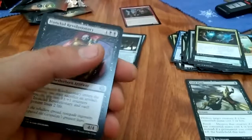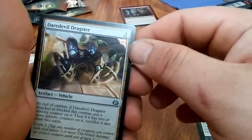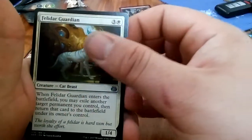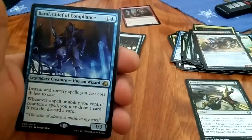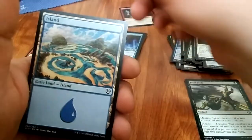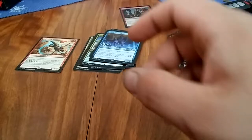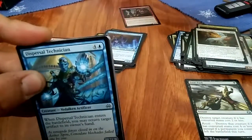I've only pulled one foil so far. Ironclad Revolutionary, Daredevil Dragster, Guardian Felidar, and a Chief of Compliance rare. I like the Islands in this set — imagine if they were full art, that'd be sweet.